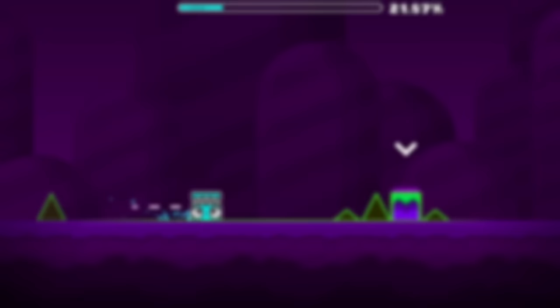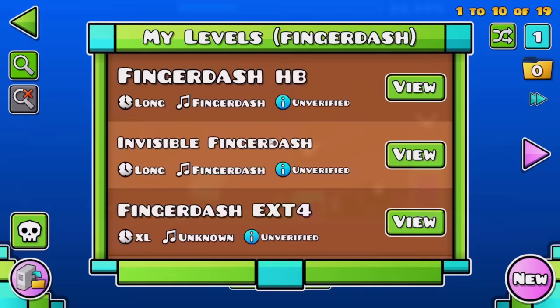I think it'd be useful to be able to pin levels to the top of your created levels menu without having to manually move them to the top over and over — especially if you're like me and you copy official levels all the time for videos, so your actual levels get pushed all the way to like the fifth page.